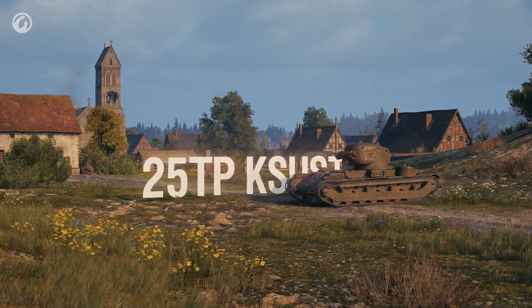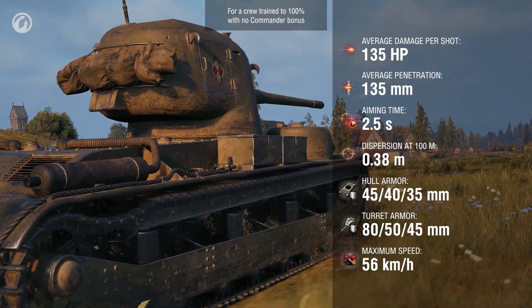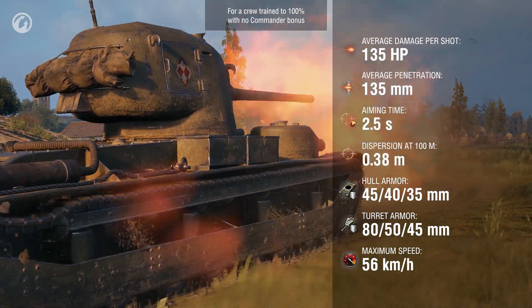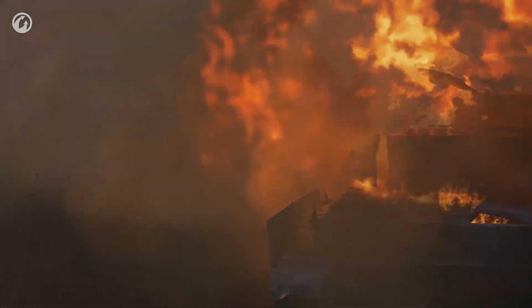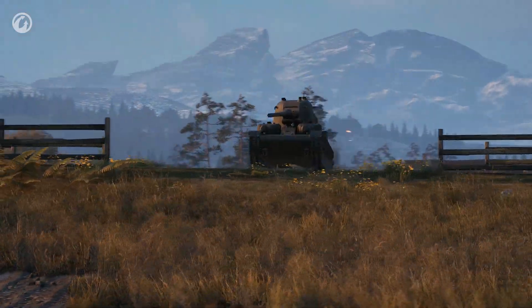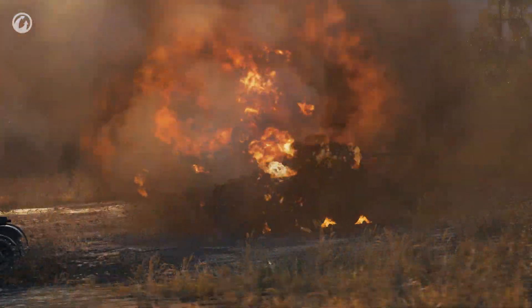Next in line is the 25TP, a Tier V medium tank. Its key advantages are good speed, decent armor, and a great top gun. The average alpha damage is 135 with the same value of armor penetration, and the Pole can easily deal 1,620 damage per minute.